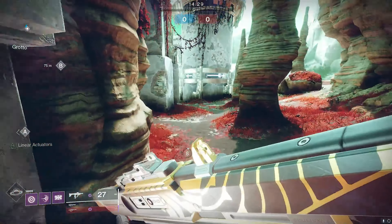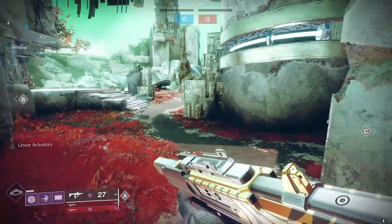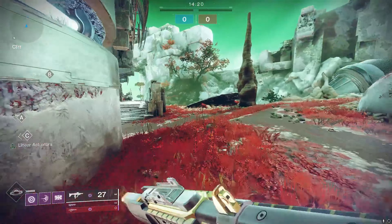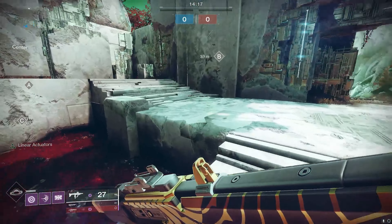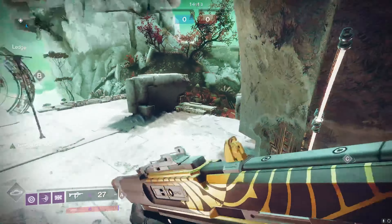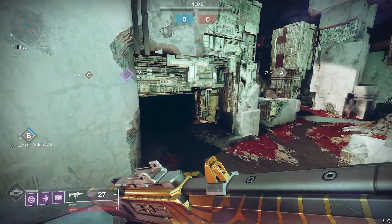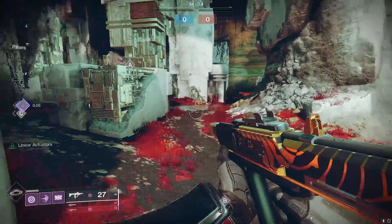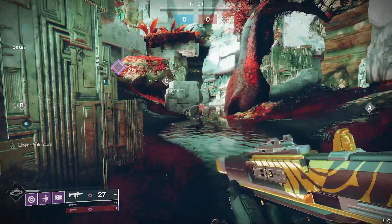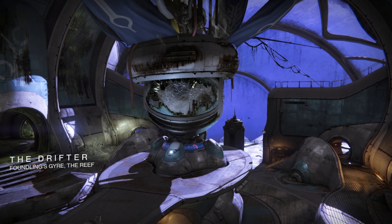Distant Shores is one of the very few large maps still in the game. In 6v6 game modes it boasts great sight lines as well as plenty of cut-throughs for short range CQC players. One of the biggest drawbacks is that this map can be very boring — players tend to camp on the outer skirts, making gameplay much slower. Overall this map ranks in the B tier category.